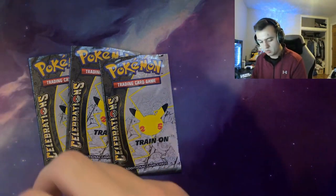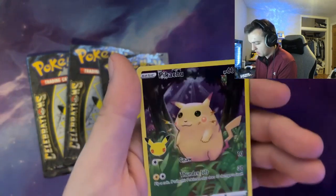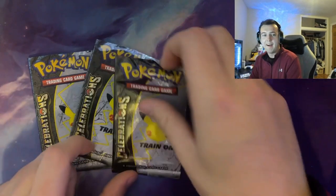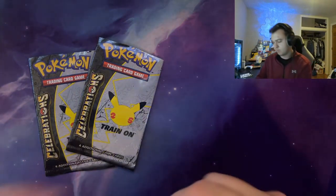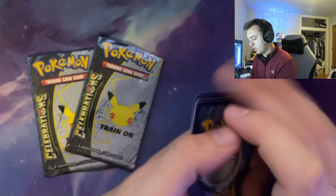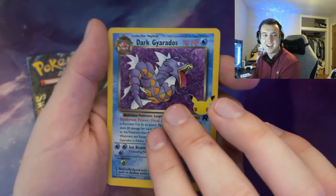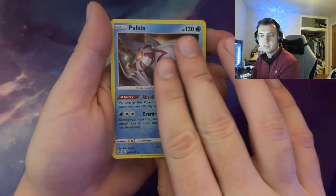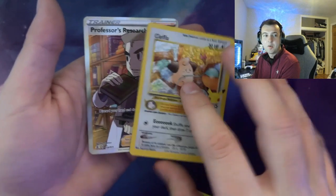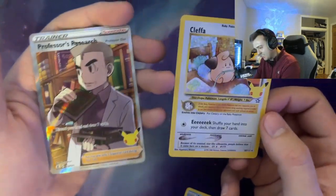Give me Umbreon - Umbreon gold star, come on! I saw Pikachu in the back. Palkia - oh well. Pikachu V - oh come on. There is a card trick technically. Crossmon, Dark Gyarados - that's the second time I've gotten that one. Flying Pikachu - I saw something back there. Cleffa and Professor's Research full art! Two cards I haven't gotten yet - I still don't have Professor's Research full art. We've gotten Cleffa though, still good.